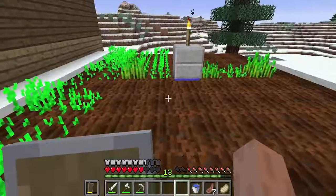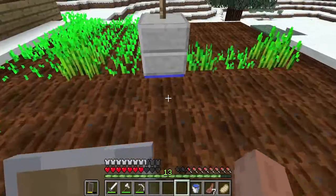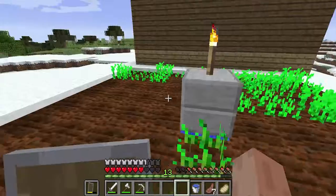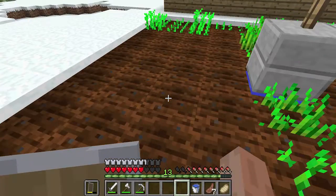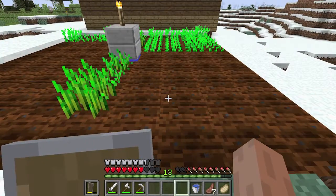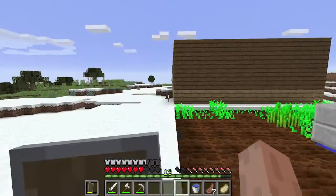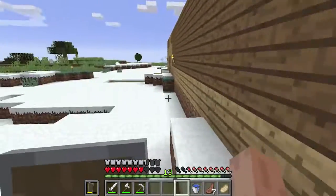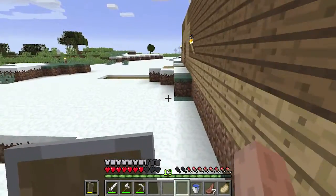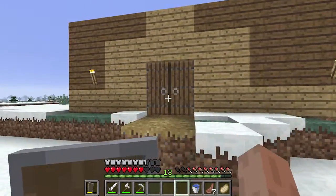What I'm gonna do is have carrots in this square, wheat in a plus symbol pattern, wheat on the sides, and then potatoes and carrots. I might switch one out for beetroots and another for some other plant if there are any more — I don't think there are. The water kept freezing so I had to put a block above it, but it's a nice little garden.